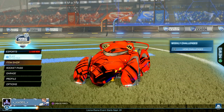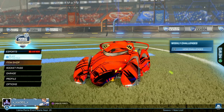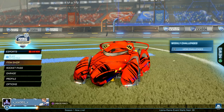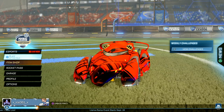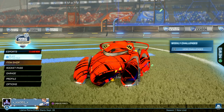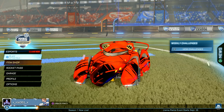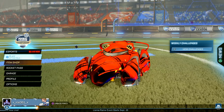Alright guys, so for challenge 5, this is the Llama Legend challenge — it's a Rocket League challenge where you need to get MVP in an online match with the Llama Wheels equipped. Your rewards in Rocket League are the Battle Bus plus Battle Balloon Antenna, Battle Bus Wheels, and Battle Bus Engine Audio. In Fortnite, you will get the Octane Rocket League Back Bling and its second style. I will show off what those look like right now.